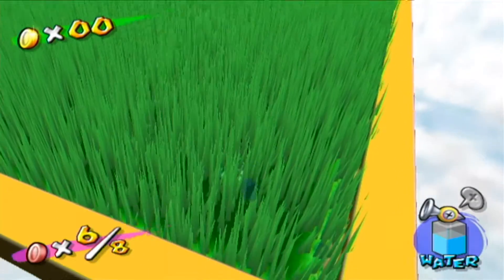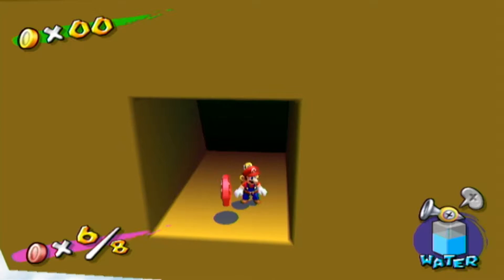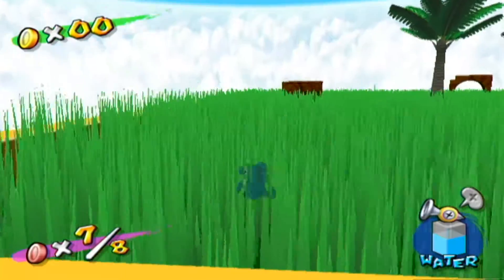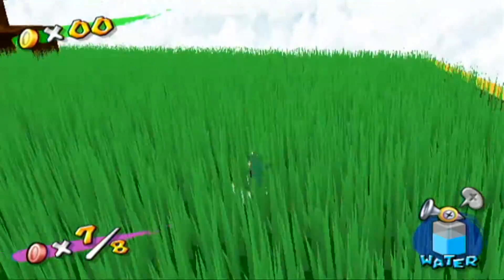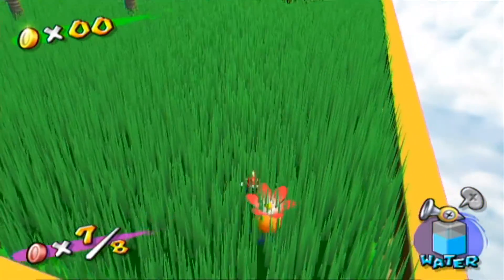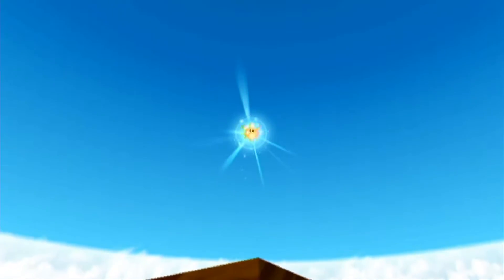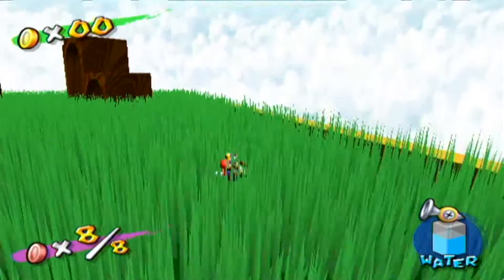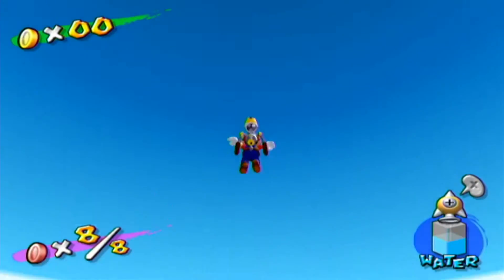We caught the red bird that he could never catch, and we're going to leave without him — because that's the type of people we are. If you drop down here, there's a red coin, but you want to be extremely cautious when you get it because you can easily jump off the edge of the level. And with that, we got a Shine Sprite — not a tedious one, but one of the better ones.